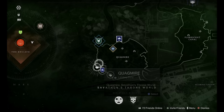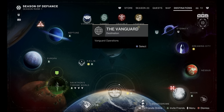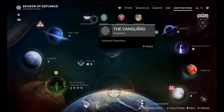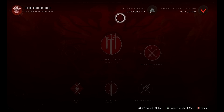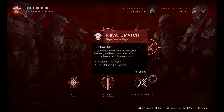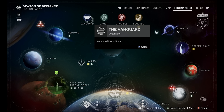At the very top of the Director you have Vanguard, Gambit, Crucible, and Legends. Vanguard is your vanguard playlist where you complete strikes with other players — it queues you for matchmaking and helps increase your vanguard rank. Gambit is a PvEvP game mode, though I believe it's locked behind a certain expansion. Crucible is Destiny 2's PvP, where you have options like Competitive, Rumble, Rift, Team Quick Play, and even Private Match. As you play PvP your crucible rank increases for more rewards, and similarly doing more vanguard missions increases your vanguard rank for more rewards.